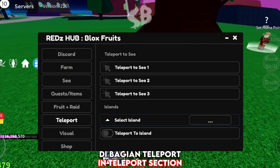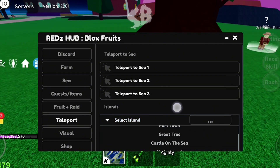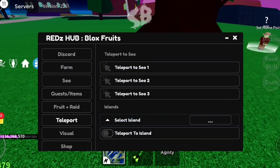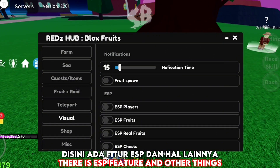In the Teleport section and Visual section, with the Teleport feature you can go to any place easily. In the Visual section, there is an ESP feature and other things.